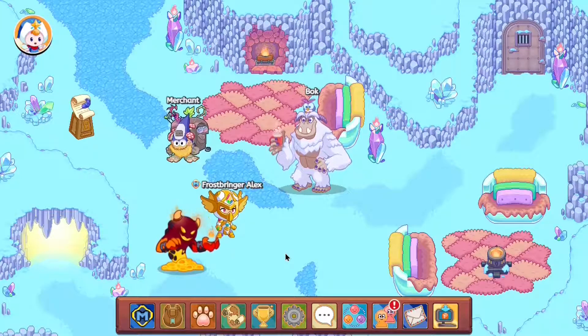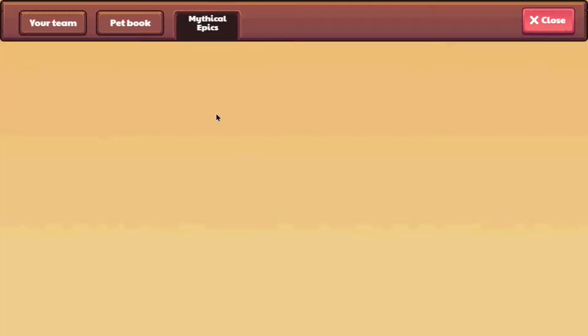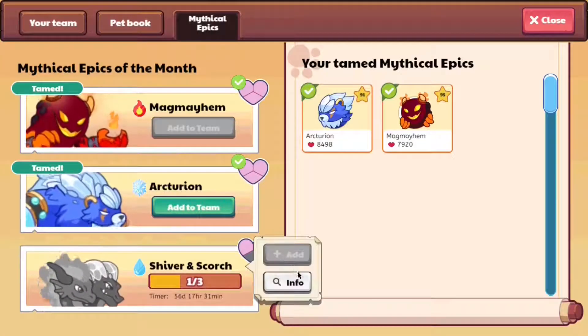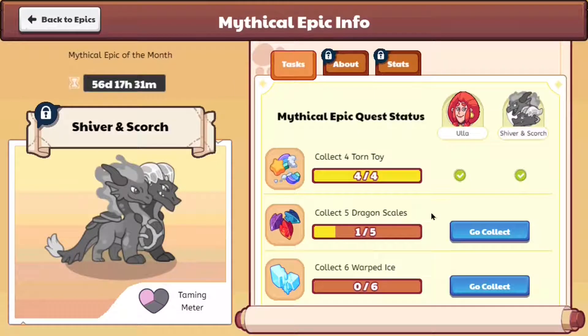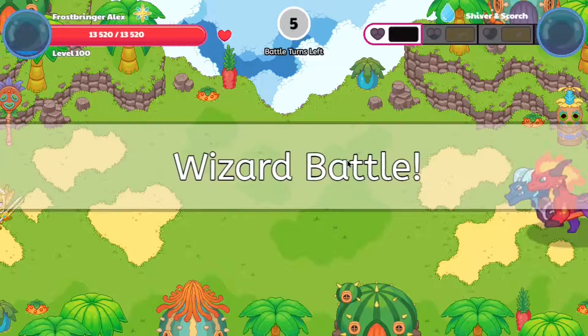Hey everyone, Prodigy Math here, and in this video we're gonna get ourselves the new mythical epics in Prodigy. You heard that right — we're getting ourselves Scorch and Shiver. Without further ado, let me collect everything and let's go into battle against Shiver and Scorch.